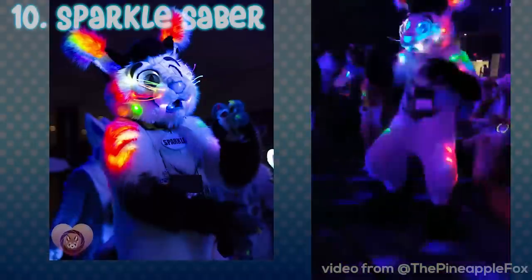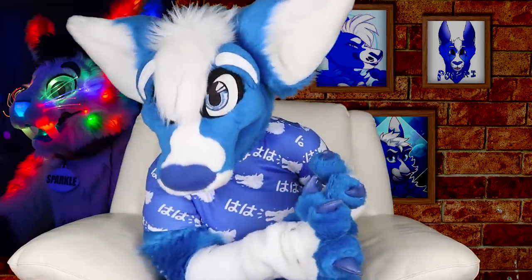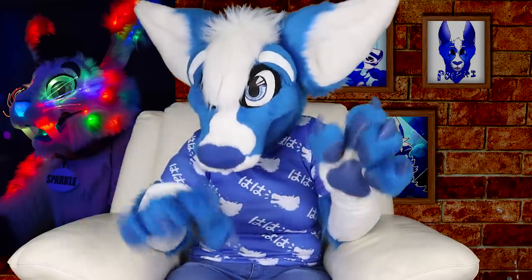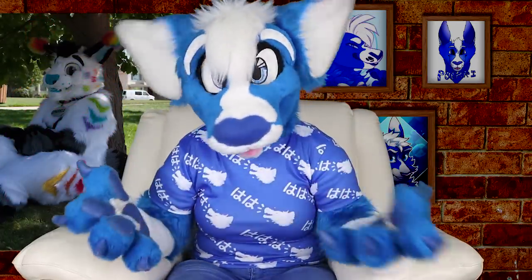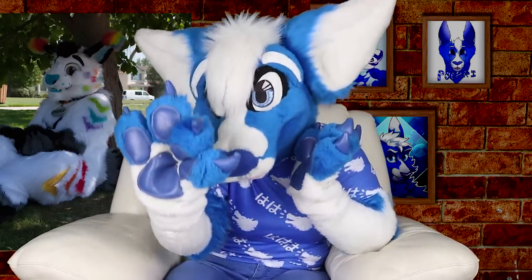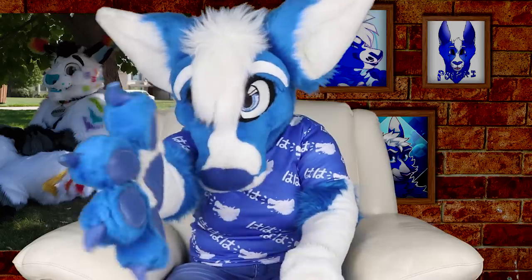Last but certainly not least, we have a suit that is basically a walking rave. Introducing the dazzling Sparkle Sabre. If you haven't already guessed by now, I really like things that glow. Sparkle's markings themselves glow, the whiskers glow, the teeth glow, the nose glows, and then there are even more glowy random spots throughout the suit — they can give Nyan Cat a run for their money. I really want to know how this suit looks on the inside. I don't get how you can pack that many lights into a suit, run around and dance in it, and then they still work. Even in daylight with those amazing rainbow markings, you would still bring the party. But lights aside, how cute is that little pudgy face? The suit was made by the owner, who goes by the business Sparkle Creations. I've been watching this maker for a little while now and they have improved at an insane rate — it's very obvious they have been working very hard, and I don't reckon it'll be long before they surpass even this.